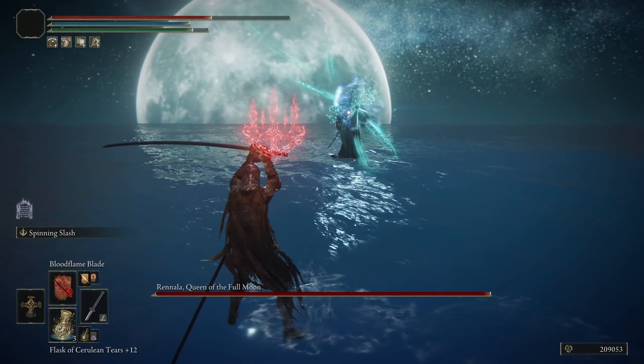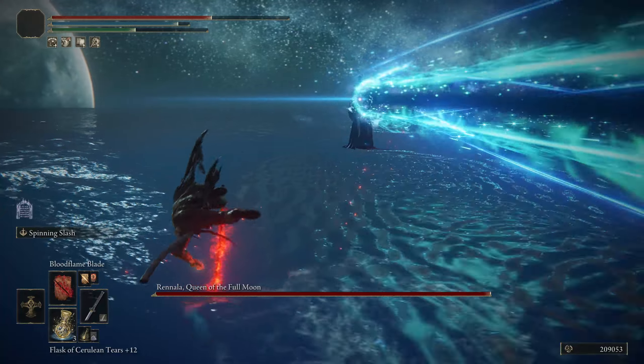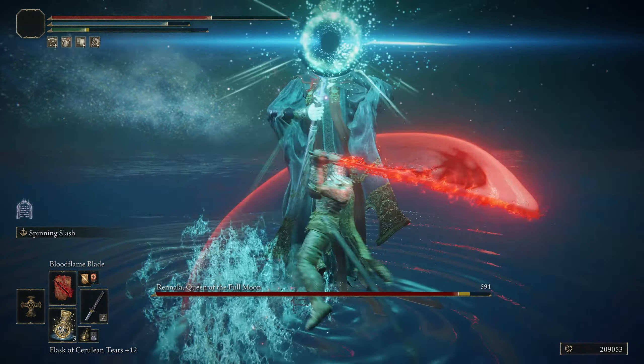Now for the second phase, this is where things get really challenging. We're just going to reapply the Bloodflame Blade again. Watch out for her Kamehameha — we're going to be dodge rolling to the side. She always starts off with that attack. Get in close and do your Spinning Slash.